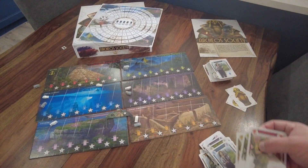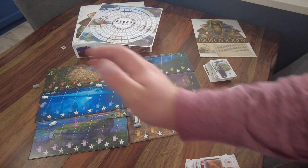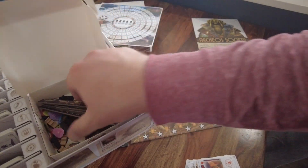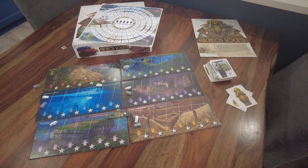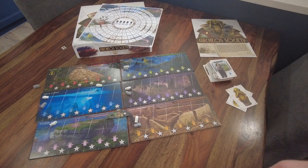There are even more cards in the box — six more different cards and tokens for those — but I'll let you explore that on your own. Thanks so much for watching this how-to-play for Archaeo Society. If you liked it please give it a thumbs up. Until next time, thanks for watching!